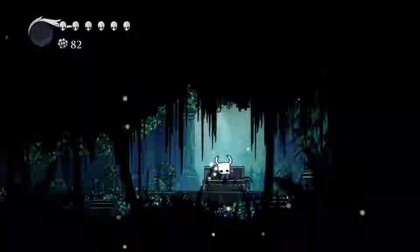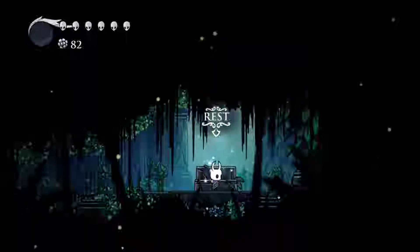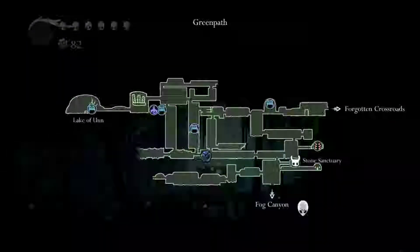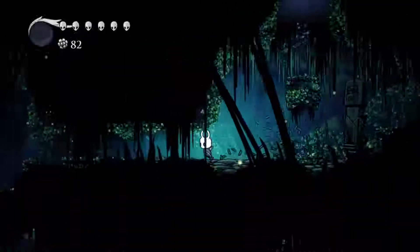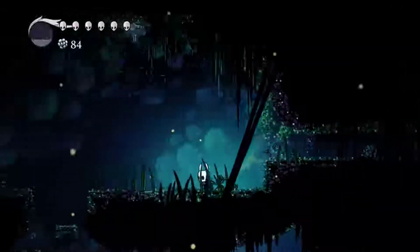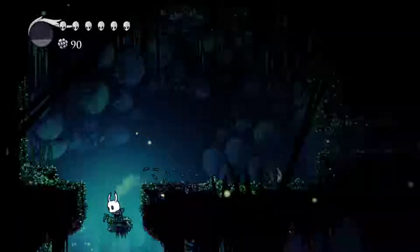Hello and welcome back to Hollow Knight! In the previous part I found a way to get into a place I don't think I was supposed to, and then I died a whole bunch and lost a bunch of Geo. But that's okay because we now have a plus one maximum life. From here I think the Fog Canyon is where we're going to go, and we now have a dash move, which should be helpful.